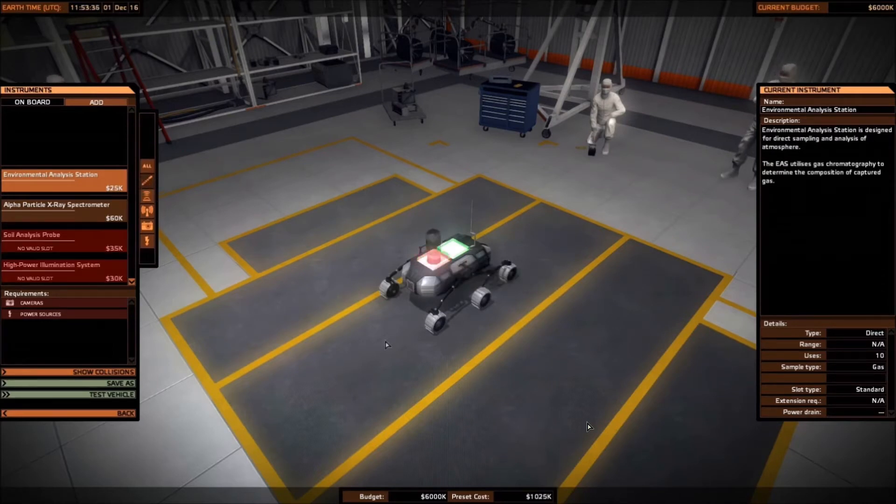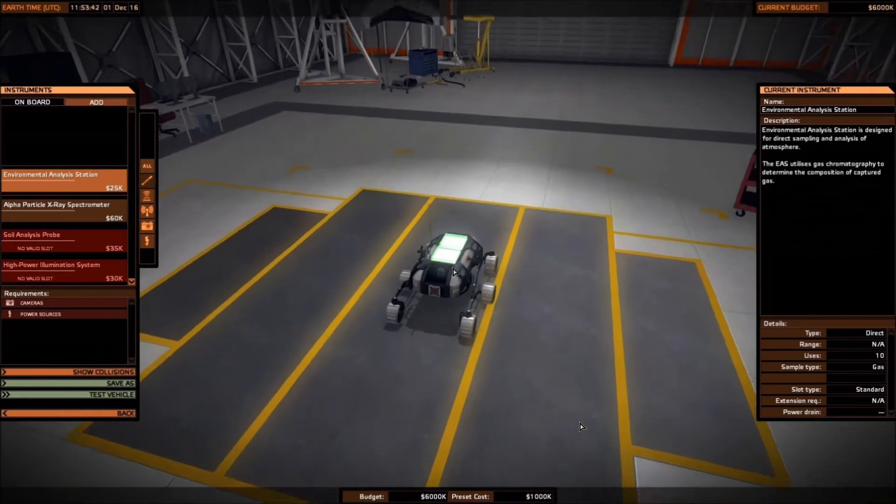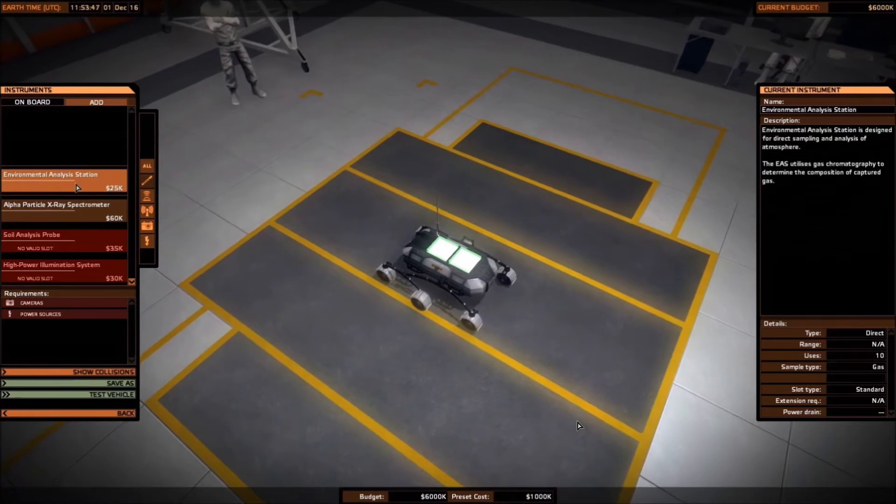The icons on the right of the instruments list filter instruments by category. It is then easier to visualize the slots where instruments will be installed — green for an empty slot and red for already used. You can rotate the camera by holding the right mouse button and zoom with the mouse wheel. To install an instrument, choose it by clicking in the list, then click on an available slot. To remove an instrument, click on the red slot that contains it. The requirements window lists mandatory instruments the vehicle must be equipped with — the vehicle cannot be finalized if requirements haven't been fulfilled. Once satisfied with your vehicle, you can test it in the Mars Yard or save it.